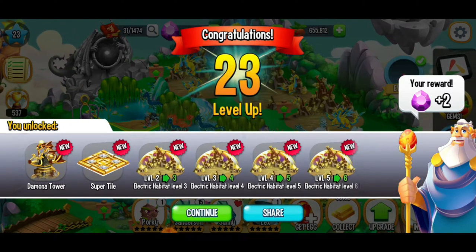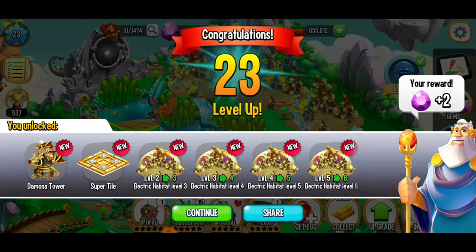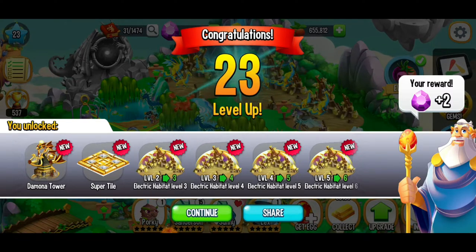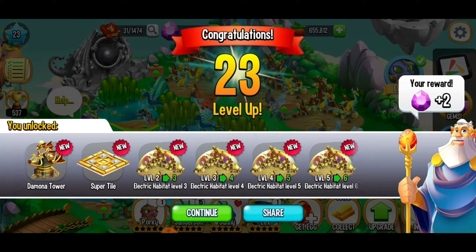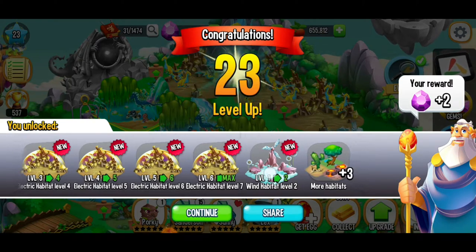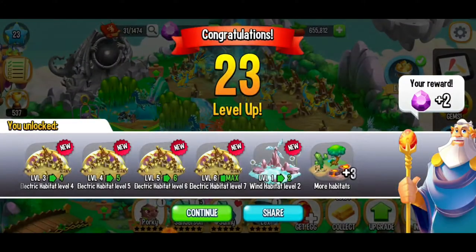We've got some exciting new things — we just got level 23! We can get the Damona Tower, the super tile. We can also level up our electric habitat from level 2 all the way to the max level. And our wind habitat, we can level that up to level 2 and get 3 more habitats. Super cool.